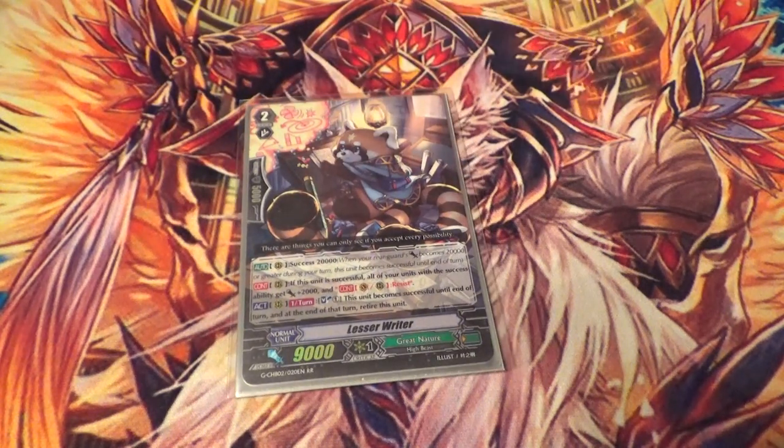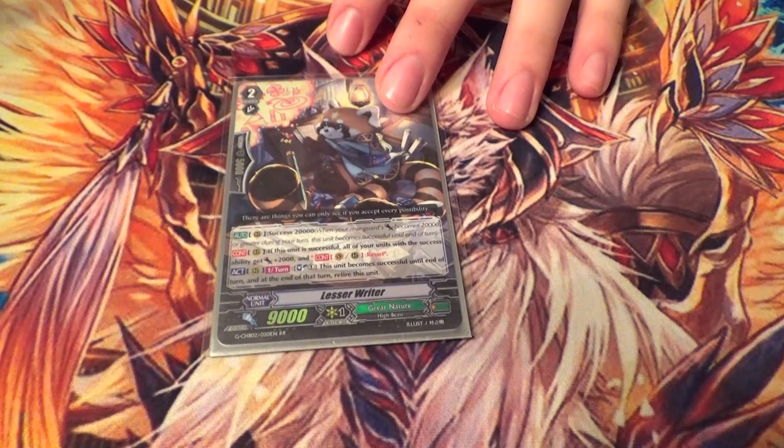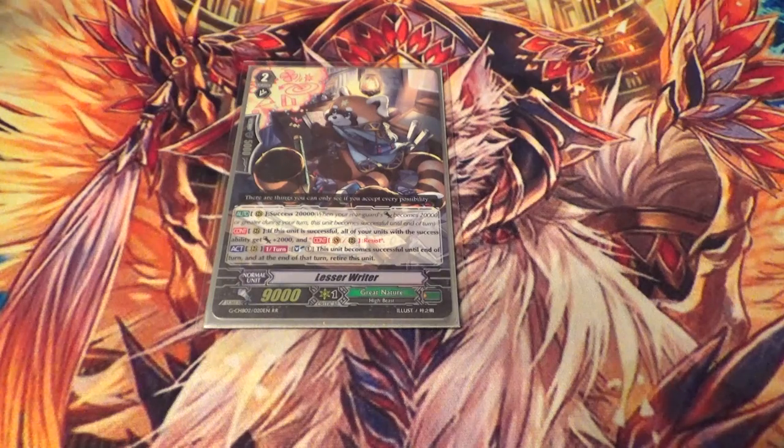Last grade two is one copy of Lesser Writer. He's got Success 20K. When he becomes successful, all of your units with a success ability get plus 2K and Resist. This is pretty good if you're going up against Narukami or something and Impede's coming. His other skill is Act: you can Soulblast and have him become successful artificially. It's important to note that when he becomes successful, all your other success units don't become successful — they just get the 2K and Resist. He's gotta cheat his way to the top.